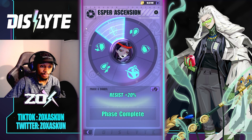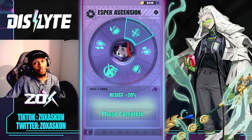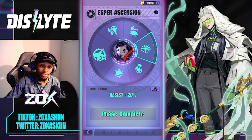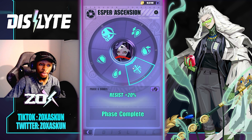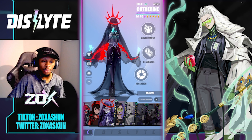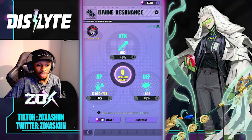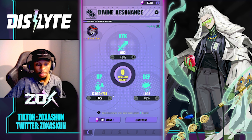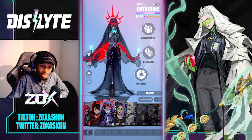Looking at her ascension, the most important stats are Accuracy, Speed, HP, Defense, and Resist. Resist is a really huge one because you don't want her getting debuffed. She can purify debuffs from allies, but you still want to make sure she's not getting CC'd, because that would really dampen the entire setup. For resonance, it's going to go straight into HP or Defense — it really depends on preference, but for me HP felt like the way to go.